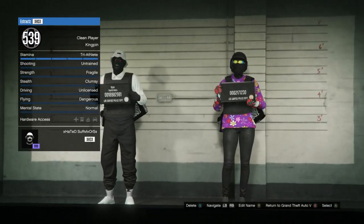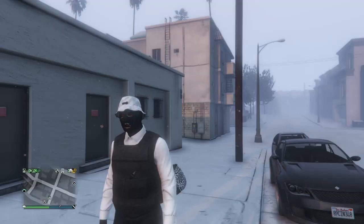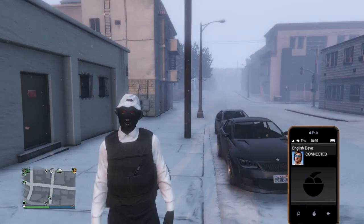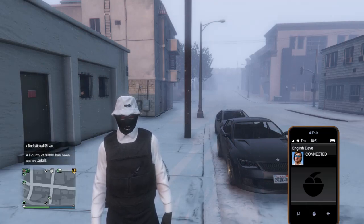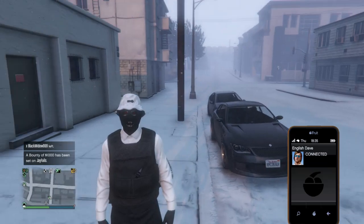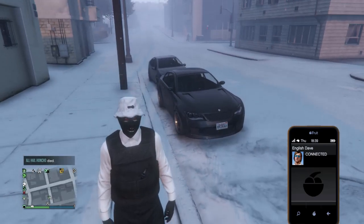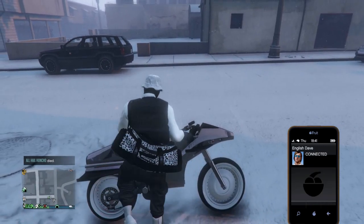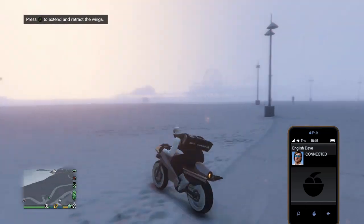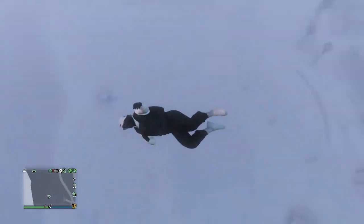Scroll back to your male character, select it, and load into an online session. When you spawn in, make sure you have the body armor on — you needed to put on the body armor before switching to your female character. When you come back, your male character should still have the vest with the outfit you created. Get on something that gives you a parachute — an Oppressor Mark 2, Oppressor, or helicopter — and fly high in the sky.